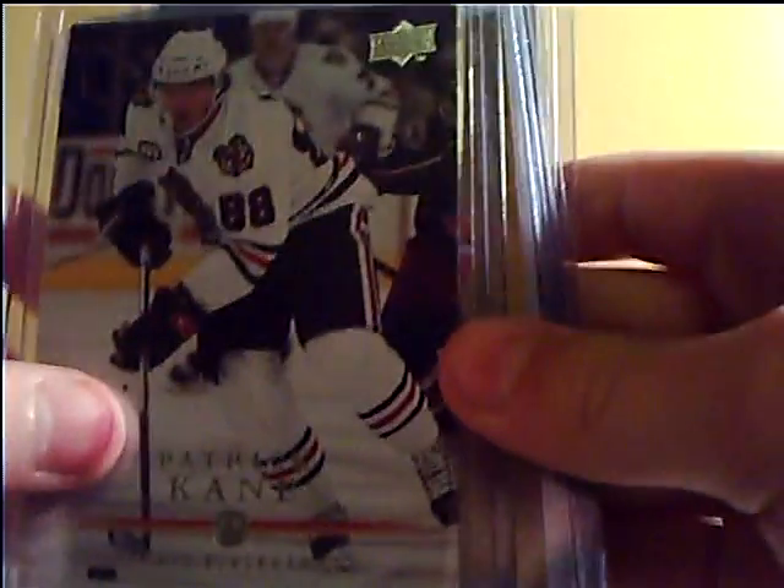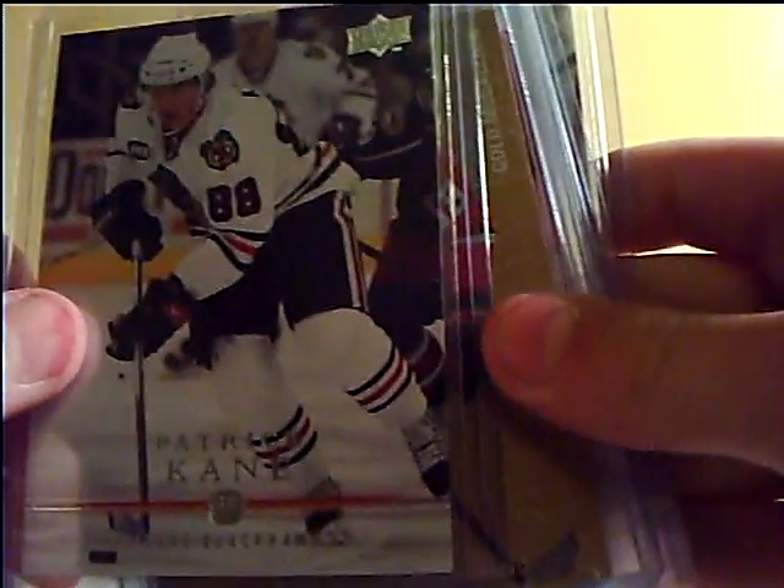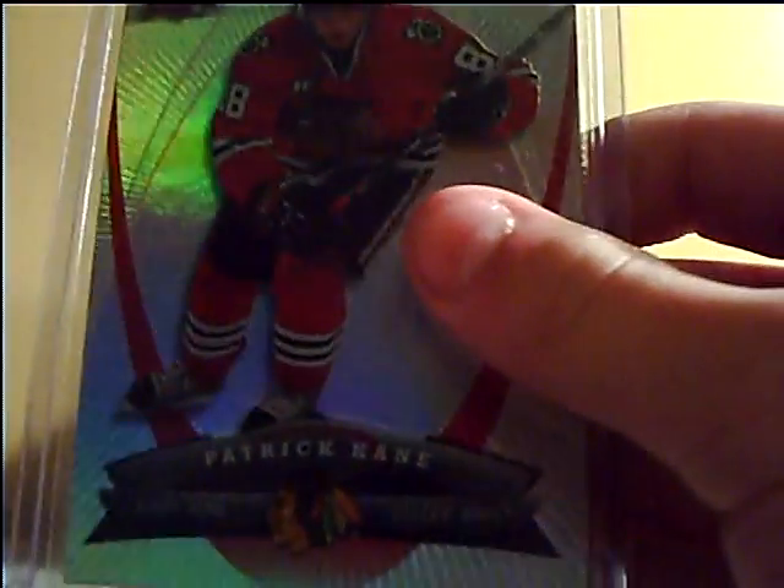MVP Firstline Phenoms, Sophomore Sensations, Ultra, Upper Deck Base, Gold Medallion, Victory, Regular Ultra, Artifacts, and McDonald's Base. Yeah, like I said, I just started collecting Kane, really.